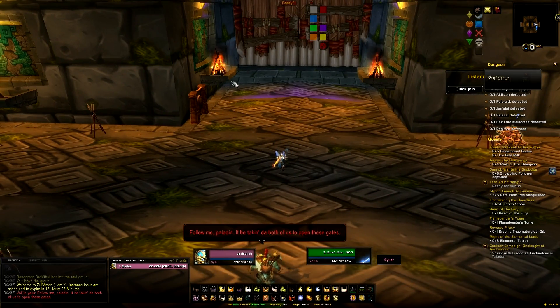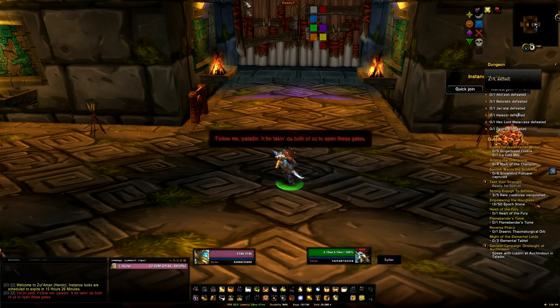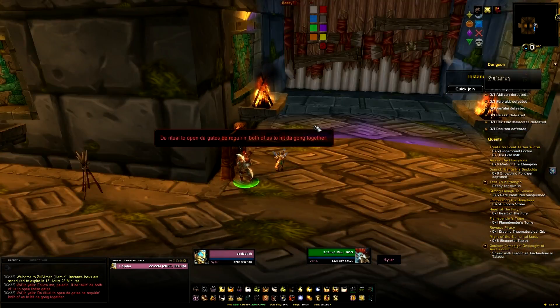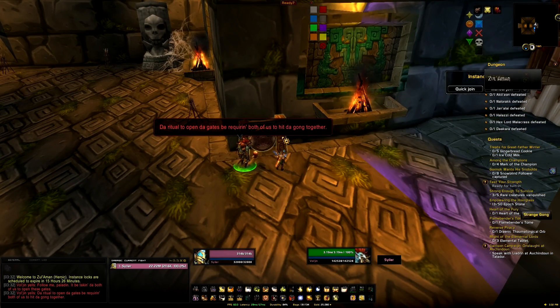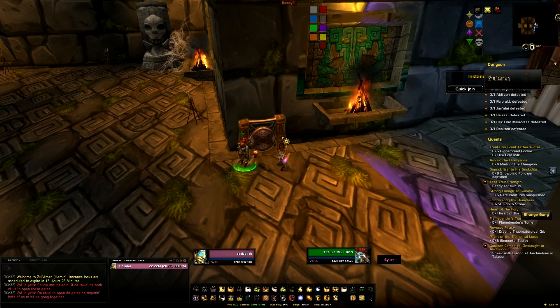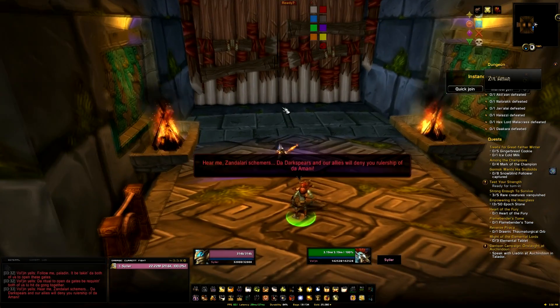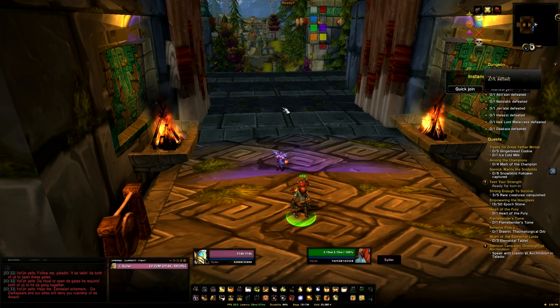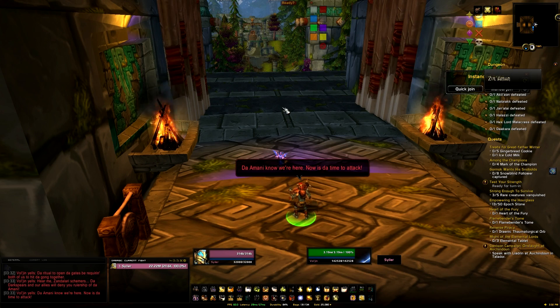We're going to speak to Voljan — I don't know where Zuljan came from. You're going to have to click on this gong and it will open the gate. Once the gate opens, there'll be a bit of RP, and then the timed run will begin. You'll notice a little clock appear in the top middle of the screen — that's the countdown for the tribute run. We have to get through the first four bosses in the time period, otherwise we'll fail and won't get the mount.